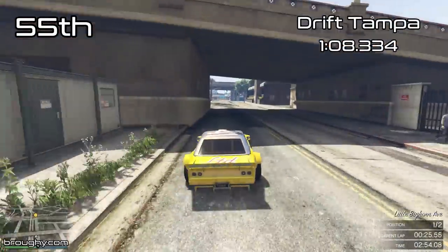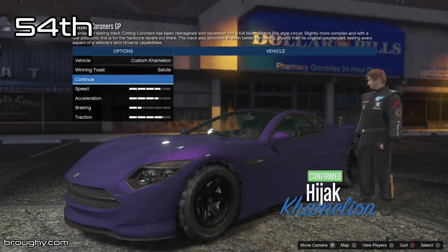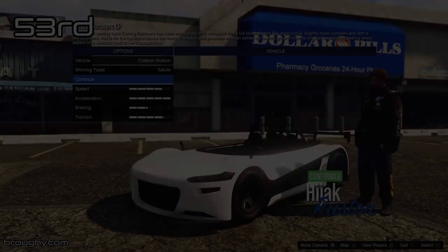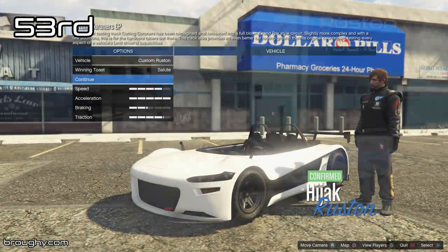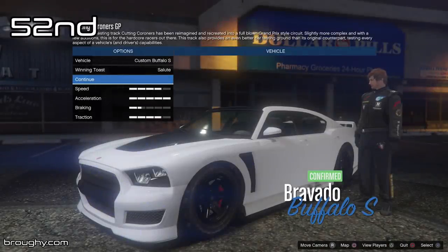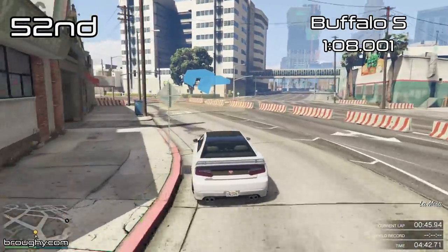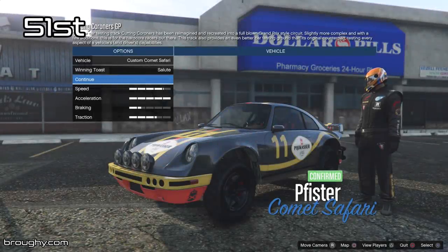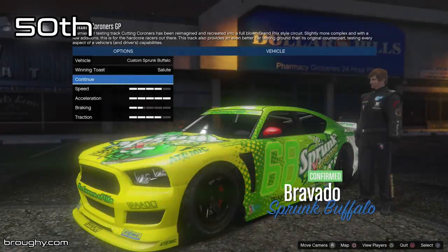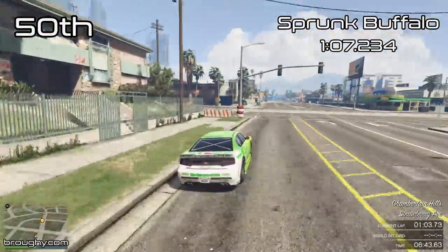So we've got the lap times all here and we're going to go through the entire list. It's a long one with a lot of cars, and we try to get up to the top 20 as quickly as possible with very quick clips of each car. One benefit of having so many vehicles is that you can sort of make subclasses within it. We've got a lot of vehicles that all have a 1 minute 8 kind of lap time, then a little jump to the Comet Safari in 51st place with a 1:07.4, and then a few vehicles all getting low 1 minute 7 lap times.